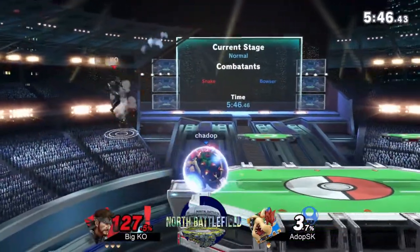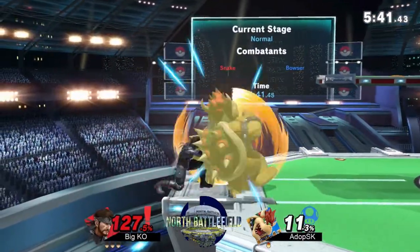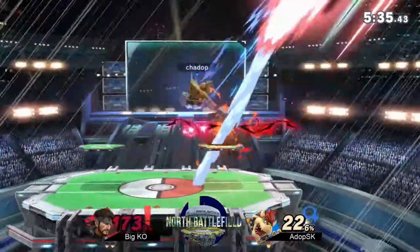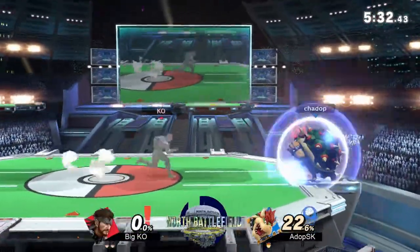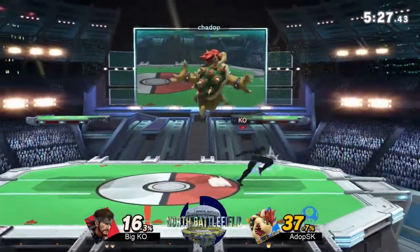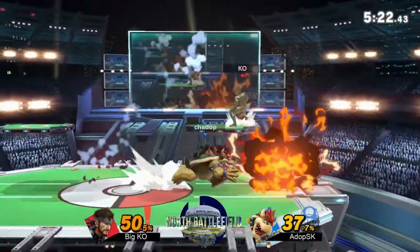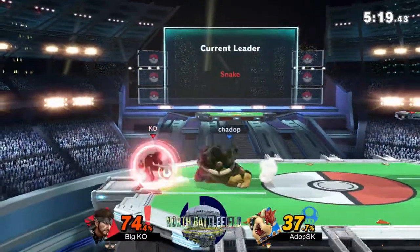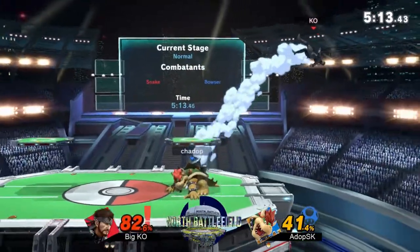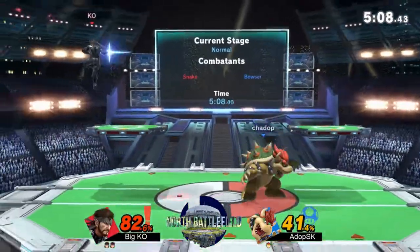Getting the grenades out when he can. Trying to 2-frame on the ledge with his down tilt there — not quite able to get it. Going to get some of the gun, and that's going to be our first stock for Big KO. Adop bringing it back, getting a lot of damage in now, taking his time getting in on Big KO's openings. Playing an overall safer neutral but still being aggressive with it.